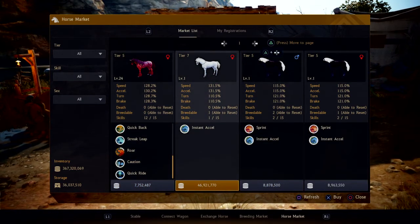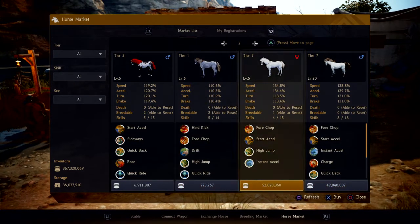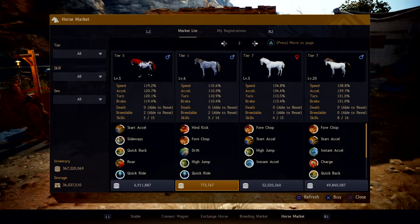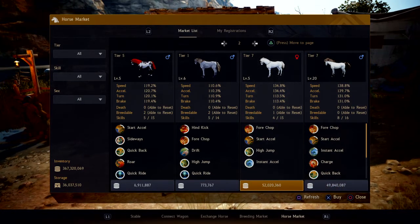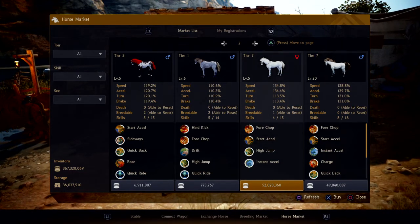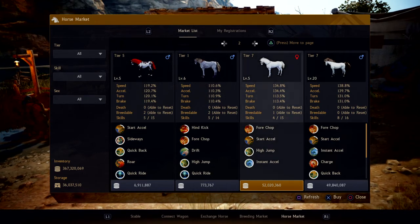If you want to go to another page, you hold triangle and use the right or left arrow key. You want to look for a horse that has those skills you might need — Sprint, Instant Accel, and everything else I mentioned. You also want to look at whether the horse is breedable and how many skills in total it has. This one only has 4 out of 15 and can only be bred one time with zero deaths. The speed is 134.8% and the acceleration is 134.4%. These are things you want to look for when buying a horse, because obviously you want your horse to be as fast as possible so you can get from one side of the map to the other as fast as you can.